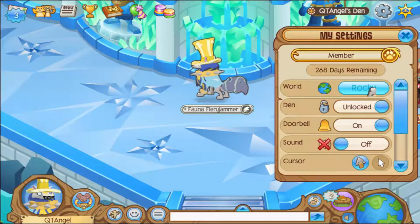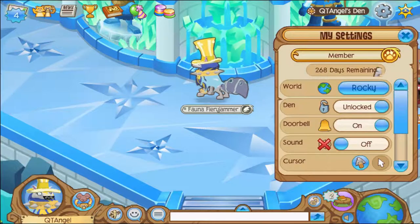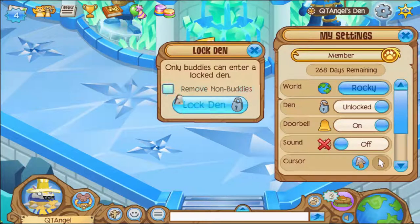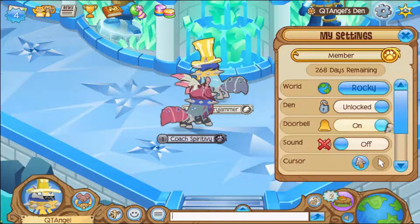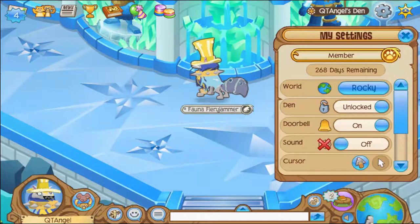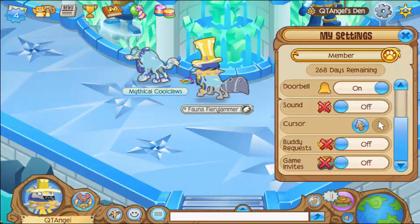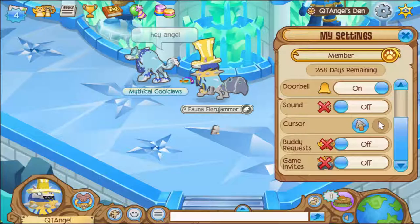I can just go through other stuff here — world settings — just to change things for any new people out there. Sometimes it tells you how many days of membership you have, locking and unlocking buddies, you can remove buddies, notification sound on or off, regular sound on or off, which you can also alter from here, and buddy requests on or off, game invites.